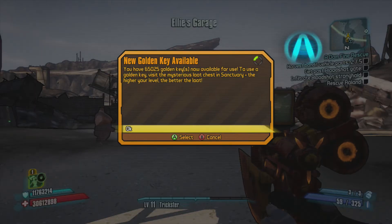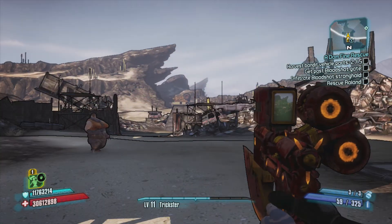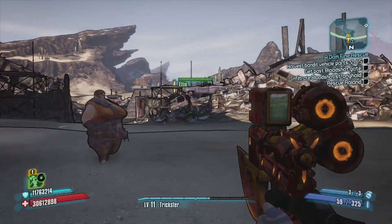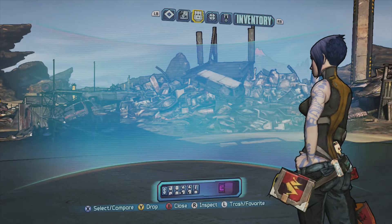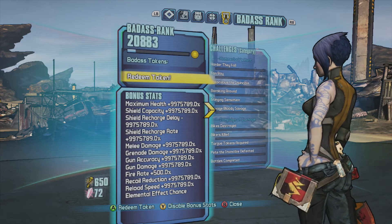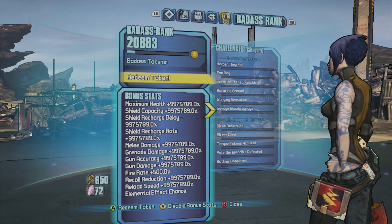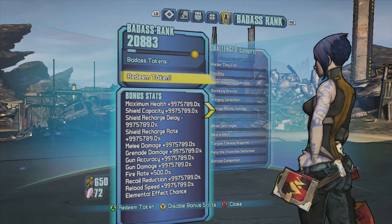You'll see a new golden key available. The number at the bottom left is a really high number on health and on shield — it can be higher than this, I think it's just because I'm level 11. You go to badass rank and everything's like mental.